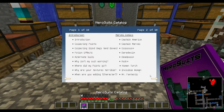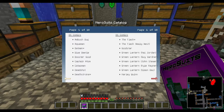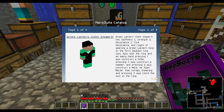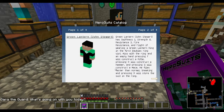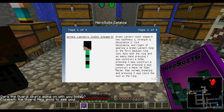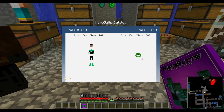Let's take a look at Jon Stewart — I may say the name wrong. Jon Stewart. So Green Lantern Jon Stewart has Swiftness 1, Strength 8, Resistance 3, Fire Resistance. Flight if wearing a Green Lantern ring, and the first ring slot. Also with the ring and an empty hand, pressing F will construct a rifle, pressing R will construct a hammer, pressing G will construct a mace. He flies faster than normal. Sneaking and pressing R will store the suit in the ring.